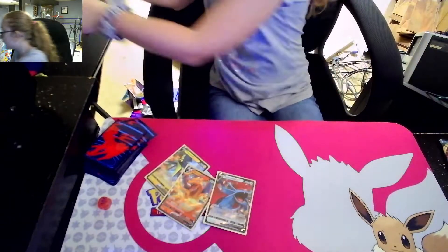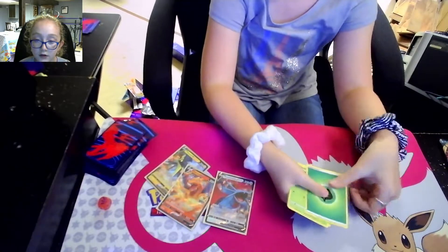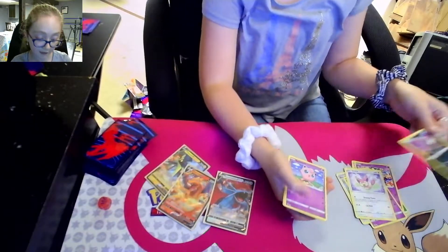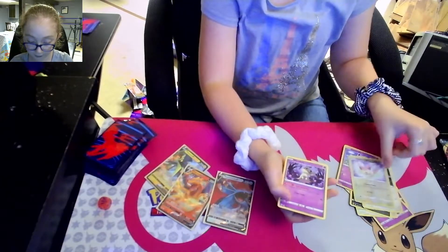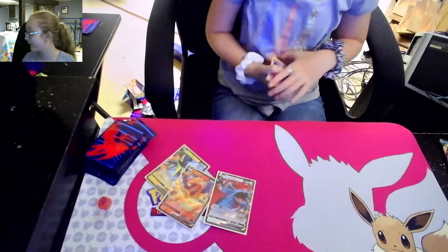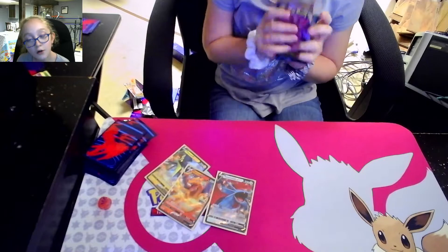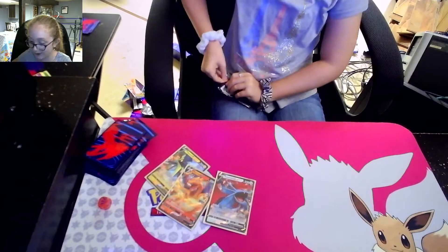On to the second-to-last pack. Star Trix, Mad Party, Bird Keeper, Skitty with a heart around it - that's what my dad pulled in our pack battle, and then I pulled the Charizard VMAX. Imagine if this next pack is Charizard or Eternatus - that would be great. I got three V's out of eight packs - that's a little crazy.